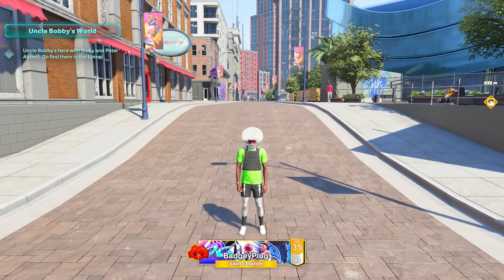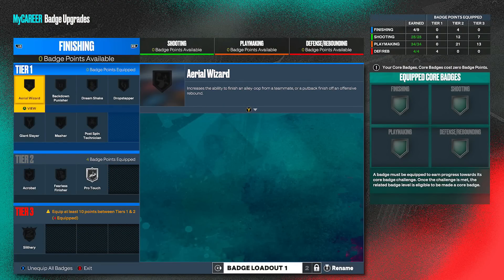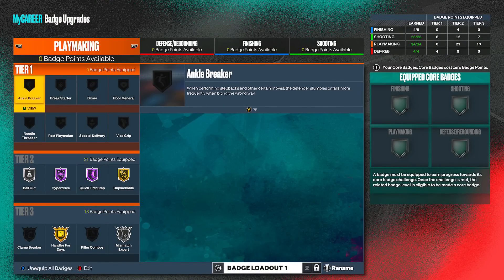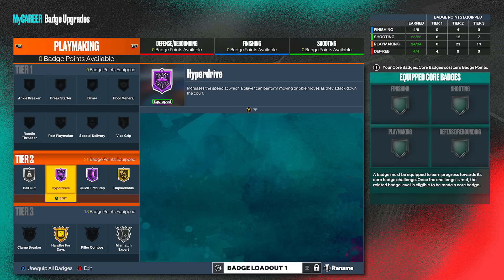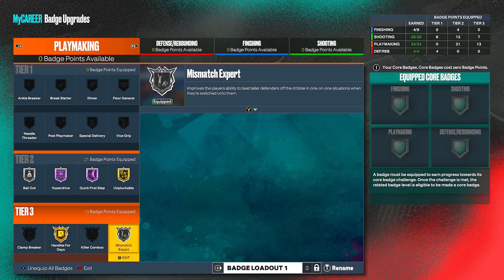Today I'm on my new shot creator build that I talked about in the last news video. It's six foot one, basically made to be a super dribbler. I got 34 playmaking badges, put my plus four onto the playmaking. I've almost got this build finished — next I have to get my core badges. If you want to see how to make this build, just get this video to 5,000 likes.